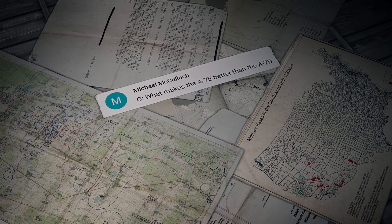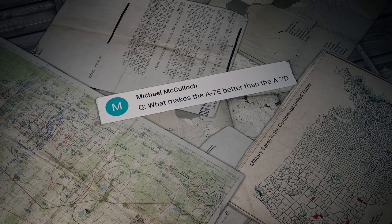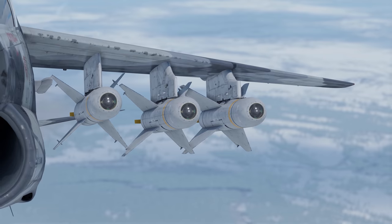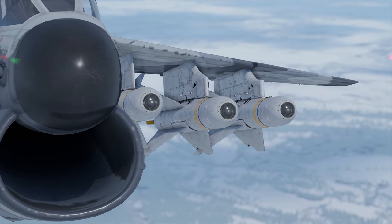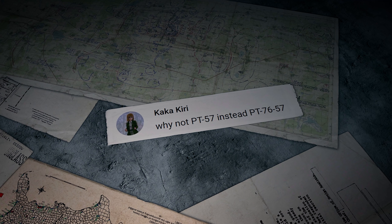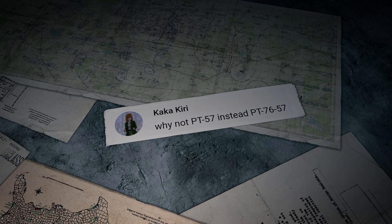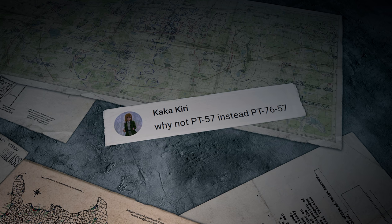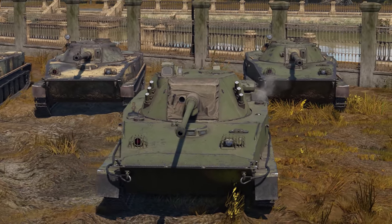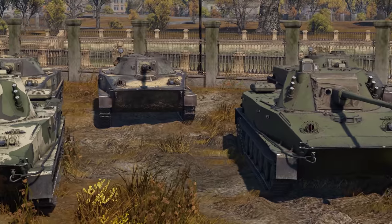Another question comes from Michael McCulloch: what makes the A7E better than the A7D? It's all about the guided bombs and the thermal vision pod. Kakakiri writes: why not PT-57 instead of PT-76-57? It might have to do with the fact that the machine was based on the PT-76, not built from scratch — although we admit we like PT-56 more since it's shorter and more straightforward.